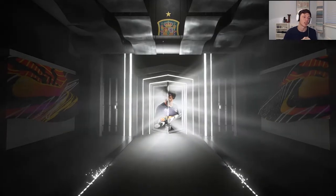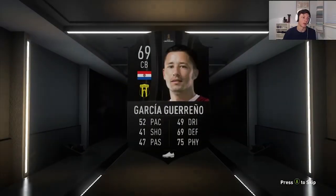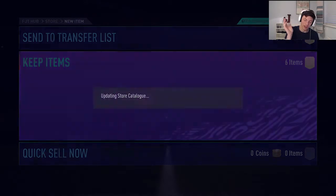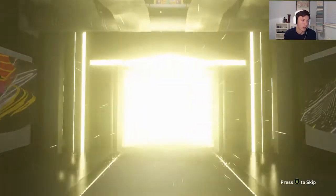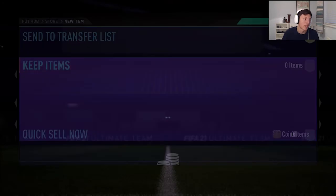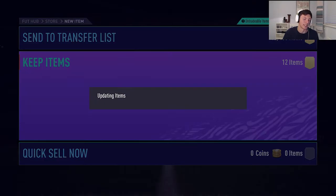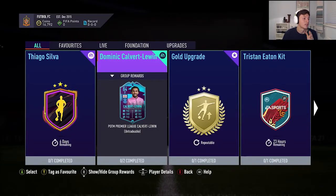Let's open the small rare silver players pack and then the gold players pack. We're also going to complete Dominic Calvert-Lewin's SBC today in this episode. Actually, we can use Dominic Calvert-Lewin up front instead. No one cares about these silvers — let's quickly open the gold players pack and then we'll do the Calvert-Lewin SBC. I kind of want to do the layout and basics first, then get into gameplay next episode.